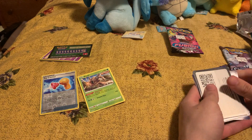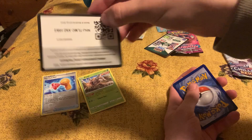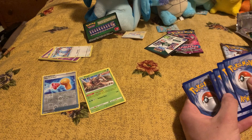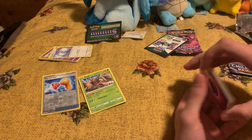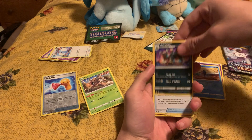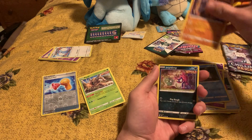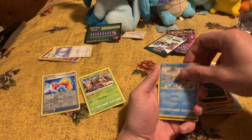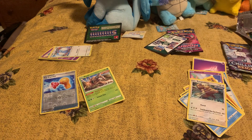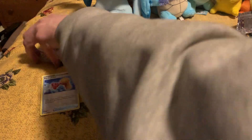Now we're on to Fusion Strike Sword and Shield — this is a white code, so there's going to be something good from it. Cards: energy, Pikipek, Garbodor, Cross Switcher, Jigglypuff, Snom, Onix, Impidimp, Mudkip, Garbodor — I think that's the rare — and then Kangaskhan as the rare. So not that good for that pack either.